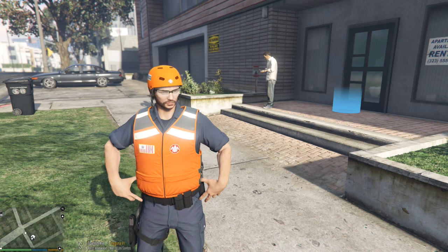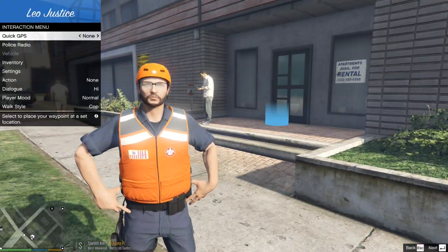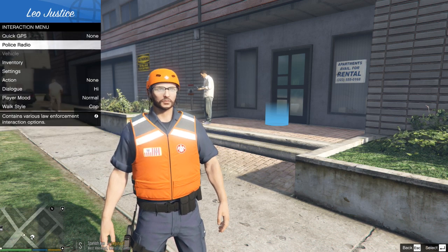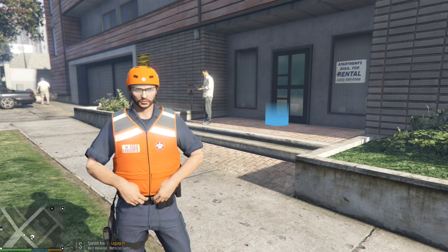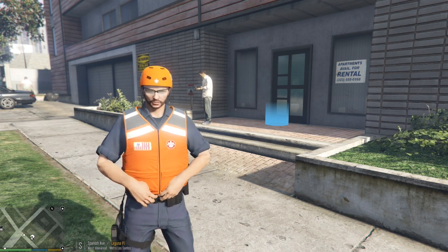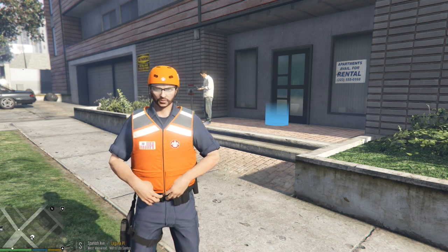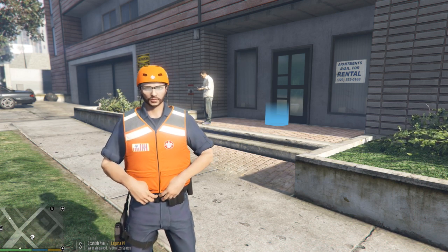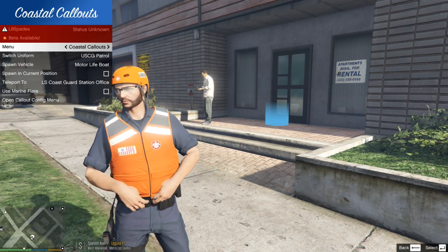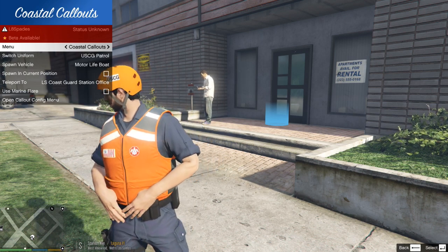Now, on your keyboard, to pull up your Coastal Callouts — let me make sure my callouts are actually off for right now so that we don't get interrupted. So to pull up your Coastal Callouts, if you look at the top of your keyboard, right next to the P key, there are two brackets right there. It's not the first bracket, but it's the second one — it's going to be your right bracket. Push that and it's going to pull up your Coastal Callouts.